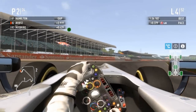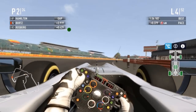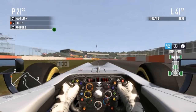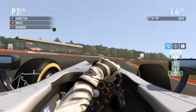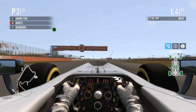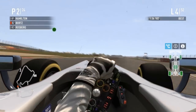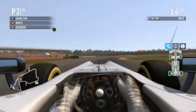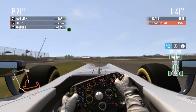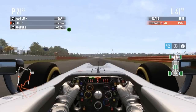Rosberg still about 0.4 seconds back, holding nicely. We already see a huge gap between the back markers and the rest of the field — back markers just now going into the right-hand hairpin while the rest of the field is entering the Maggots/Becketts complex. I'm an American, so if I get these corner names wrong, mock me in the comments. But the US Grand Prix is going to be amazing — that track looks fantastic!